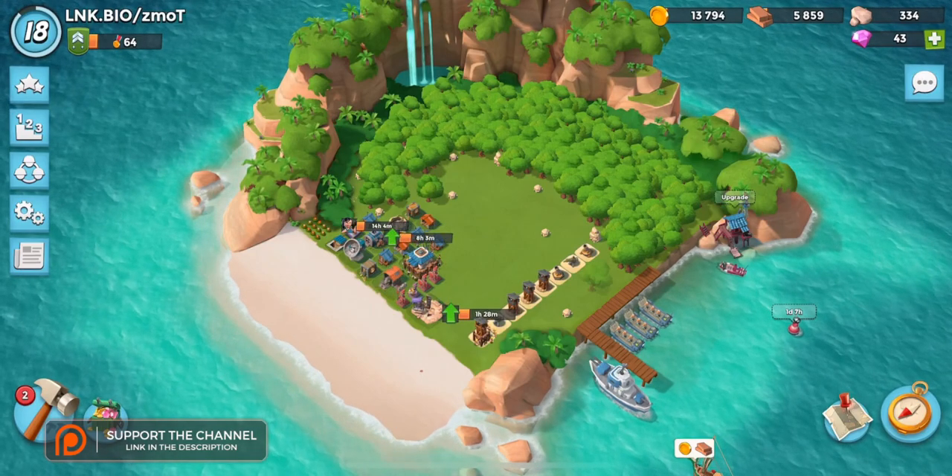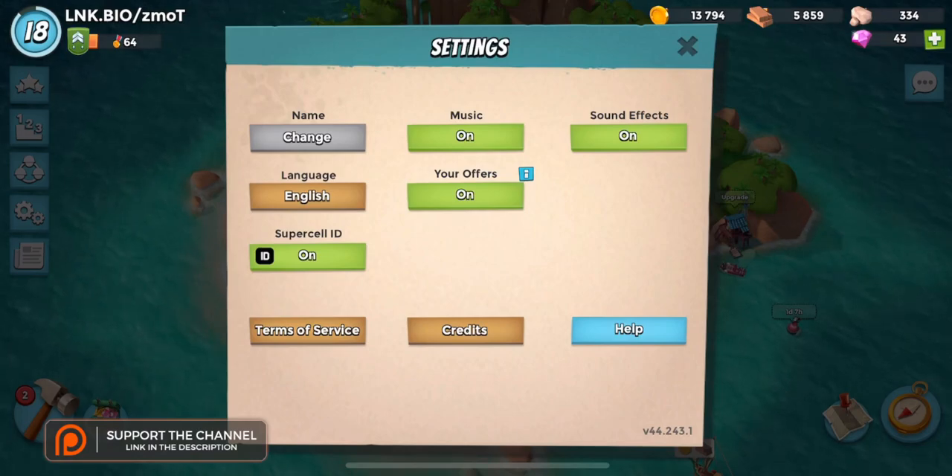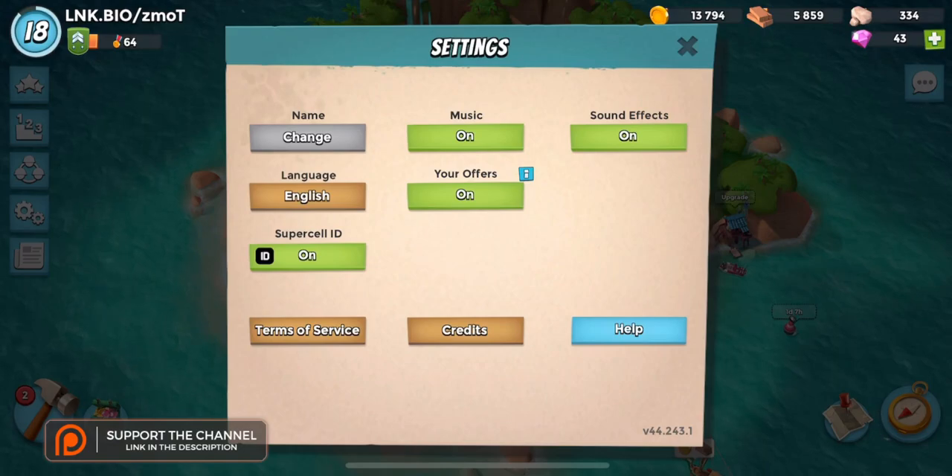Moving on to the meat and potatoes of this - in order to get that second account, you need to be using Supercell ID. Supercell ID is super critical. If you have some Chinese account you inherited and made when you were in China, you can't do this stuff. Chinese accounts make a huge wrinkle because they don't have Supercell ID, so we're not going to be covering that.